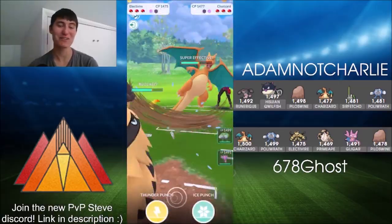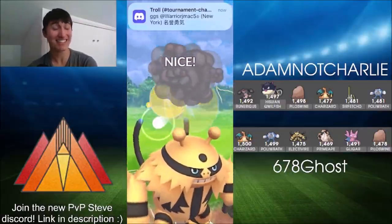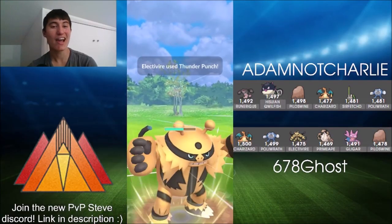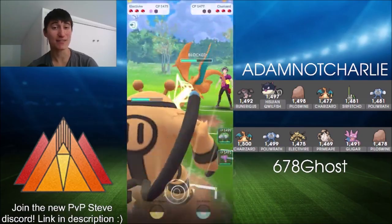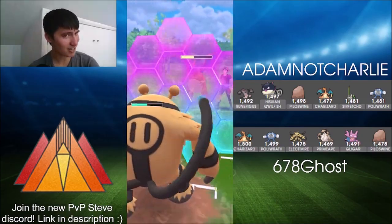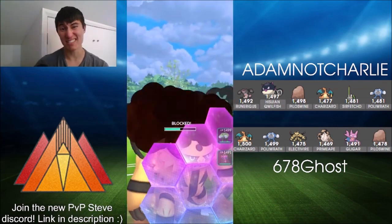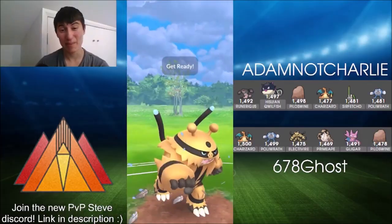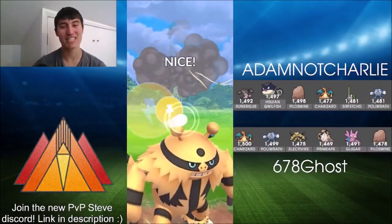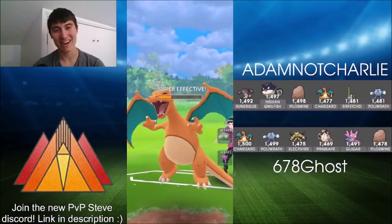Charizard goes for the Dragon Claw like all last game, then the Blast Burn nuke — it does get the shield. Ghost calling it correctly, recognizing how important this Electivire must be if Adam Not Charlie was willing to swap their Charizard into it. Either way, going for the Thunder Punch now that both shields are down, and this is going to be enough to take out that Charizard.